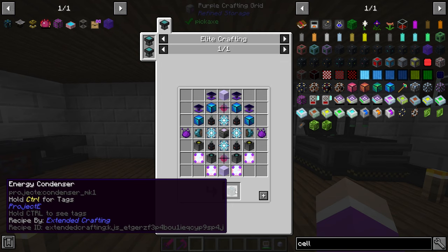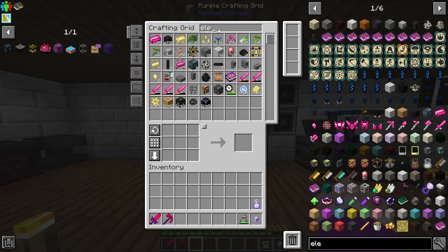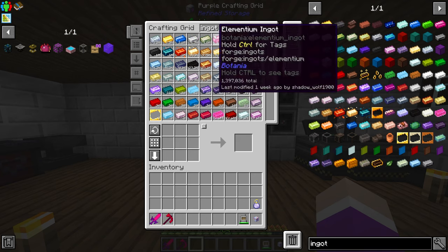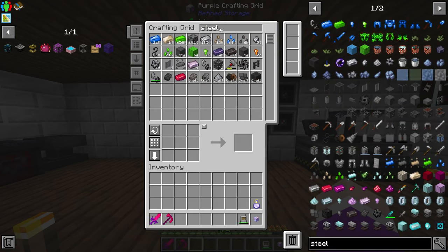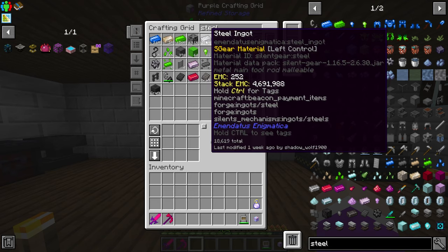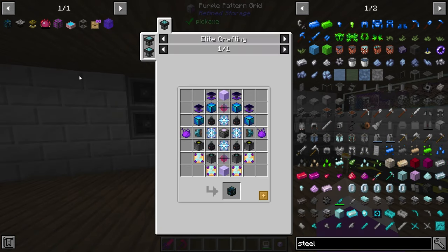Today we'll also be making an energy condenser. I actually ran out of electrum - I know I have 17k but when I was making the singularities I kind of ran out. Most of the ingots we need we're low on - like steel - though it turns out I do have 18k steel. So we're going to be setting up the energy condenser to start duplicating all this.